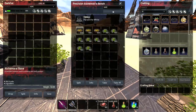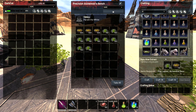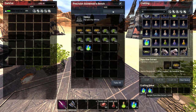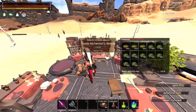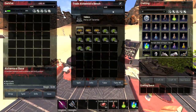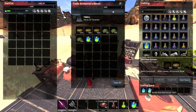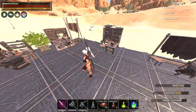The precision alchemist bench makes things cheaper — for pure aloe extract you need 25 aloe leaves and 10 alchemical base, and it's not very slow, so it's effective. The trade alchemist bench is huge, hard to fit in your base, and more expensive: 50 aloe leaves and 20 alchemical base for one pure aloe — double the cost, just faster. I recommend the precision alchemist bench.